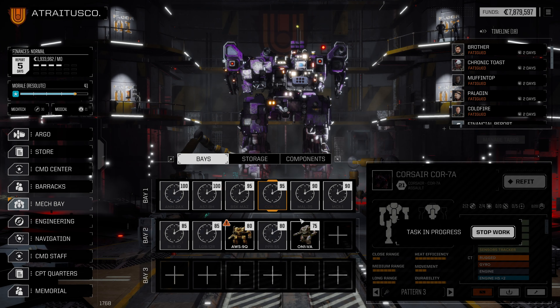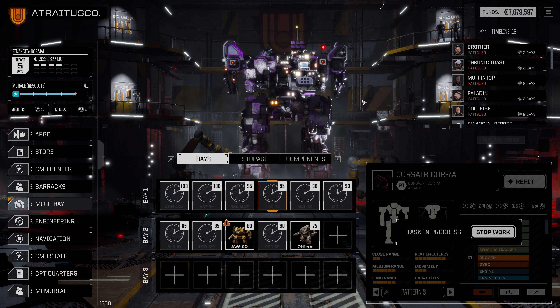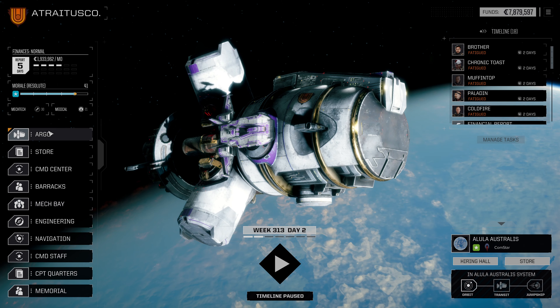Hello everybody and welcome back to Rogue Tech, where I was just thinking about swapping out the thumpers on the Corsair for something else. I'm not entirely sure what I want it to be. I was thinking maybe clan ultra AC-10s, or maybe removing them and replacing them with a single Long Tom, but I'm a little underwhelmed by it. We don't have ammo for the Long Tom, so I think we're gonna leave it be for right now.